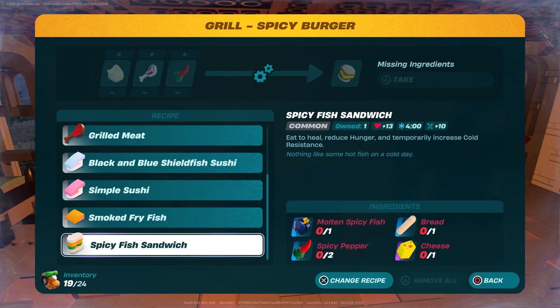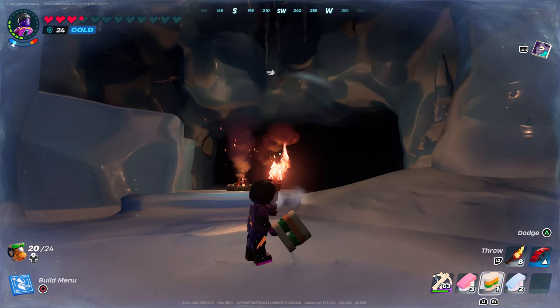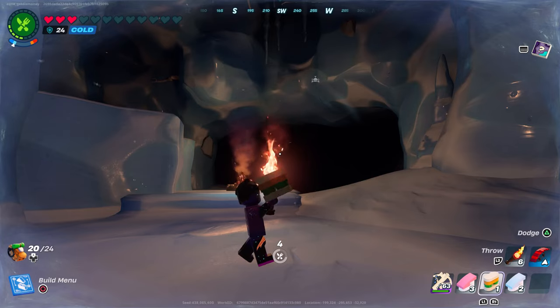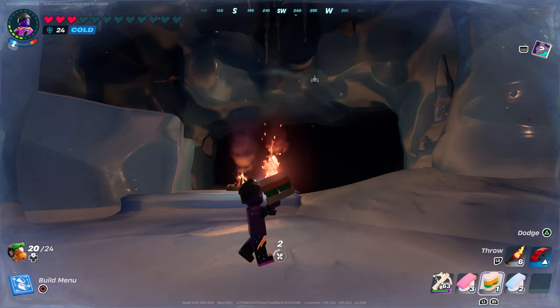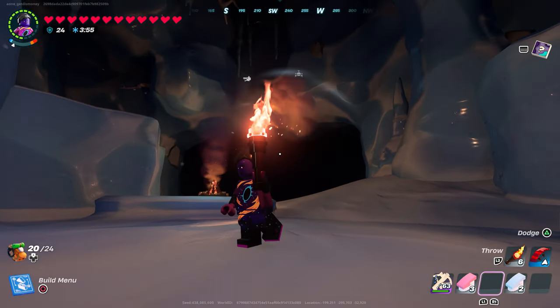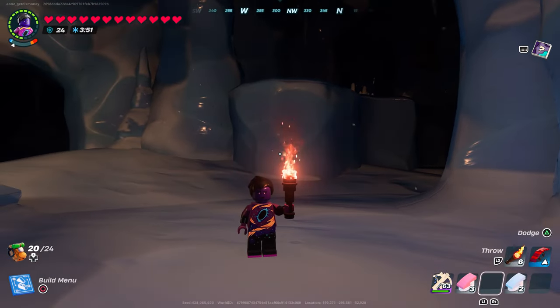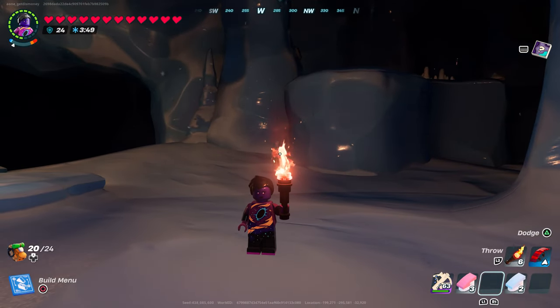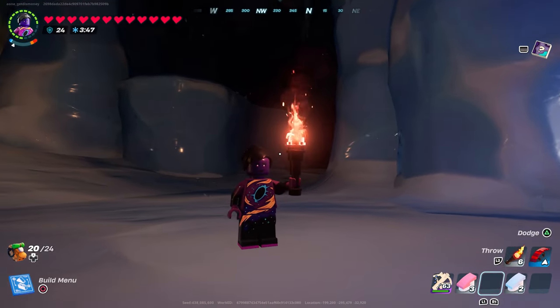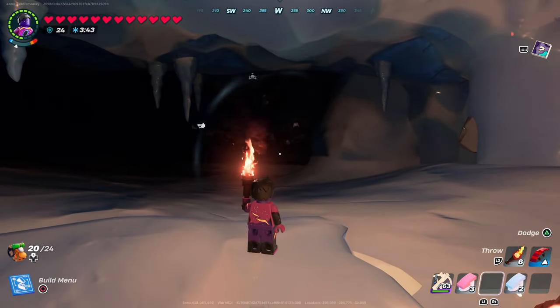The Spicy Fish Sandwich heals us, reduces hunger, and will also keep you warm. We were cold with nine hearts unfilled, ate it, and it warmed us up and almost fully healed us — we got at least nine hearts from it, and it's going to keep us warm for a total of four minutes. You can use the spicy fish sandwich along with spicy peppers and spicy burgers to keep warm in the Frostlands cave.